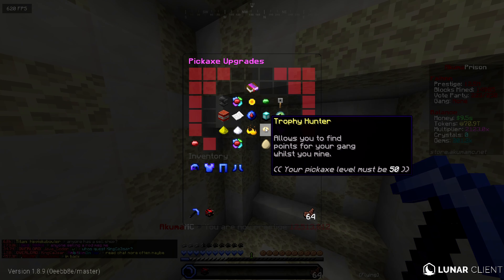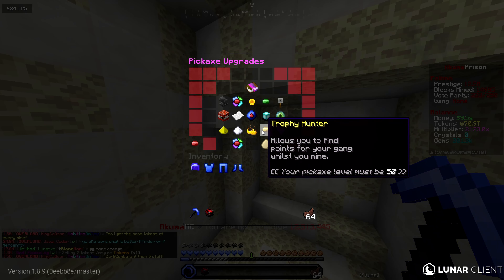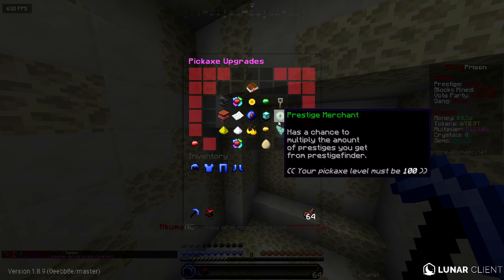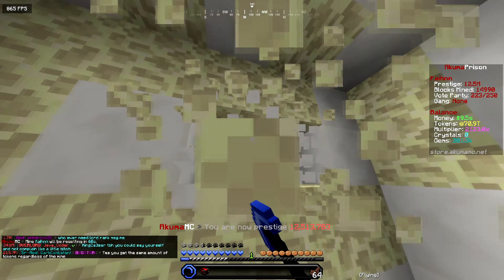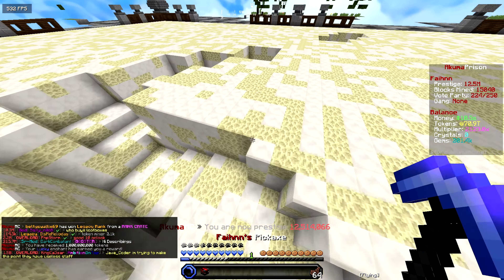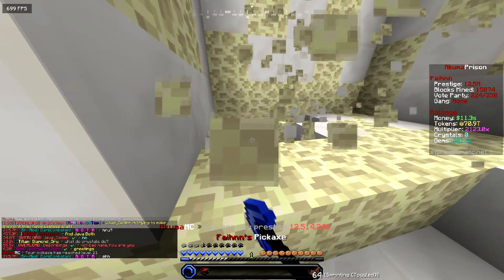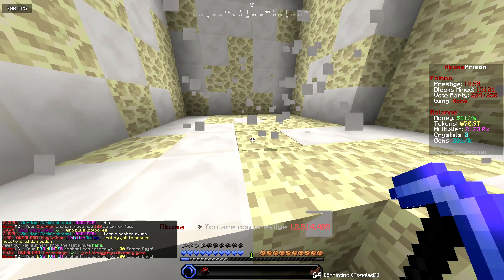The next enchant to aim for is Trophy Hunter, but that only applies if you're in a gang and going for gang top, which I'm not. There's also Prestige Finder that we just unlocked, and I'm really aiming for Token Motion but that requires level 80. I don't know how long that'll take. For now let's set a prestige goal - we're at 12.5 million right now. Our goal will be 20 million prestige by the end of this episode.